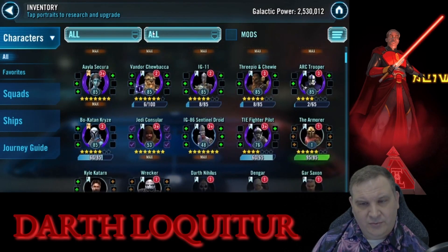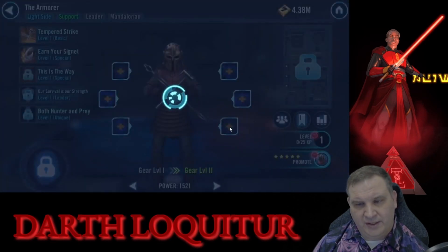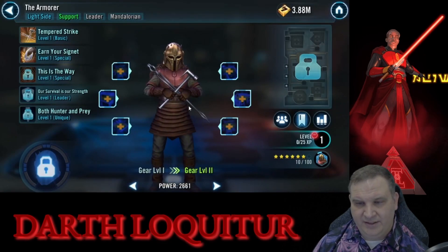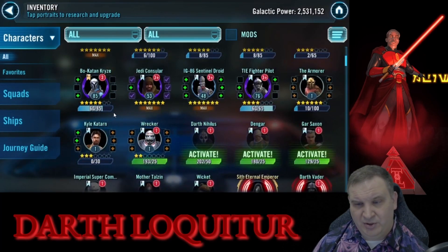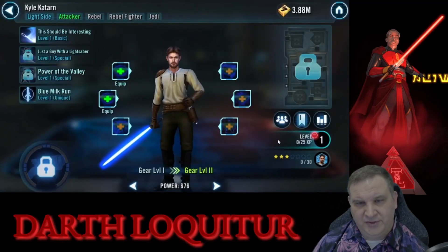We did what we could for the journey. We still have the Armorer that we're working on to try to help with the Sith Eternal and get her to the point where she can counter SLKRs. She's still coming along slowly — we've only got 6 stars on her.